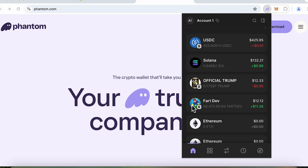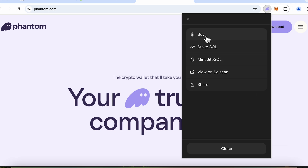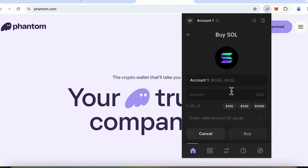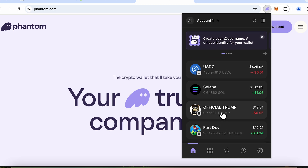So if you want to swap, say, Fart Dev to Official Trump, you will have to use Solana. To get a starting balance, click on Solana, then click 'More' and select 'Buy' — this lets you enter a USD amount and buy Solana using your debit or credit card. You can also go to exchanges like Binance or Coinbase and send tokens to your wallet.